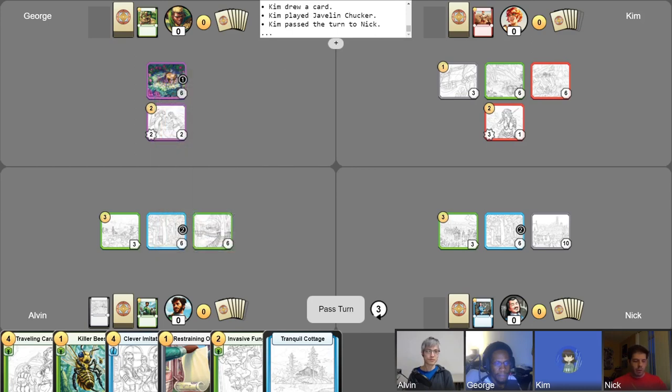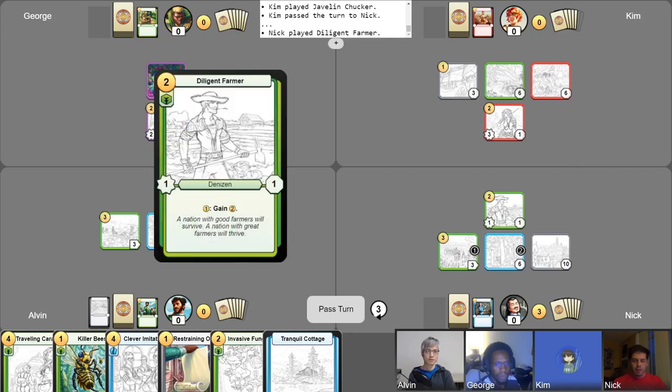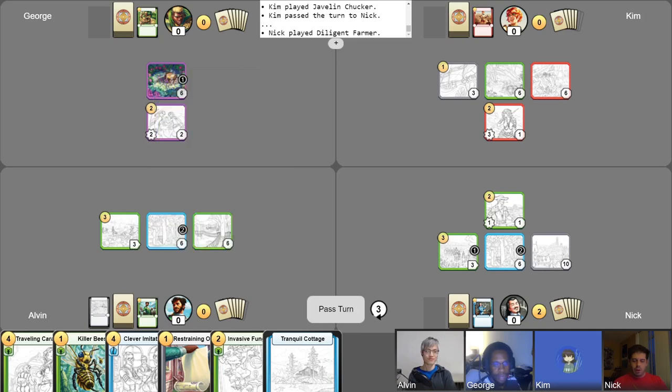Yeah, you weren't wrong about keeping the board clear with your Denizens. Start my third turn, gain gold. Pick up my Population Boom phase. I think we'll start this off by making room in my hand — we'll play Diligent Farmer for two. Use his activated ability — go up one. I will use Population Boom's phase ability to fetch a Denizen from my deck. Threat appeared. People always start popping off on turn three, you know? Turn three is threat levels.